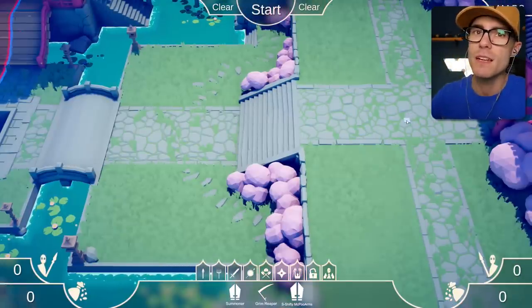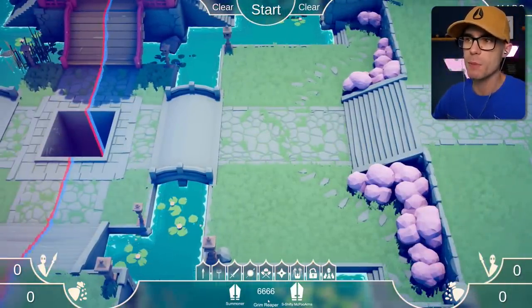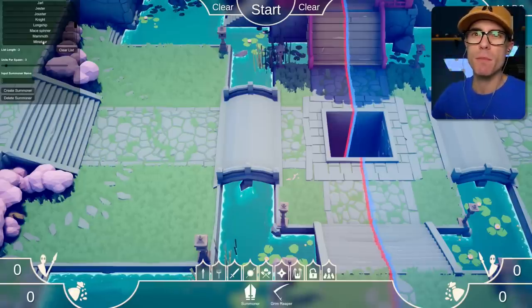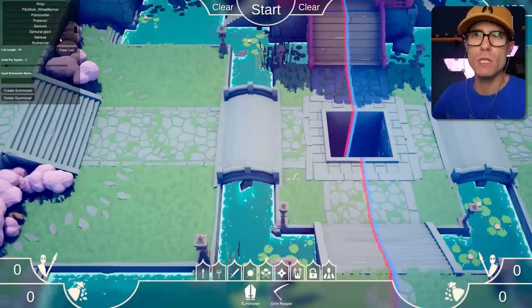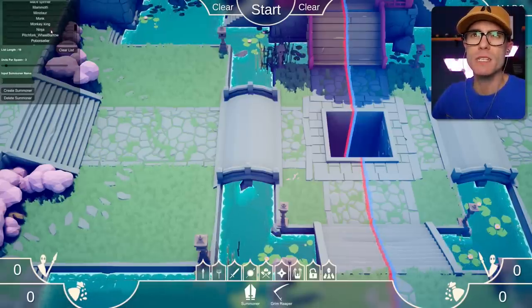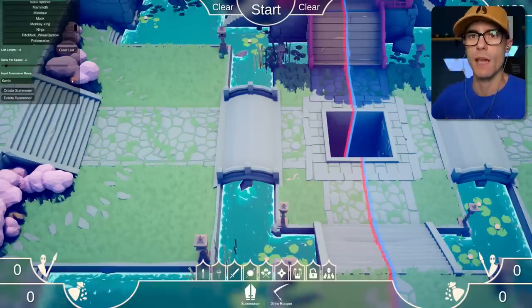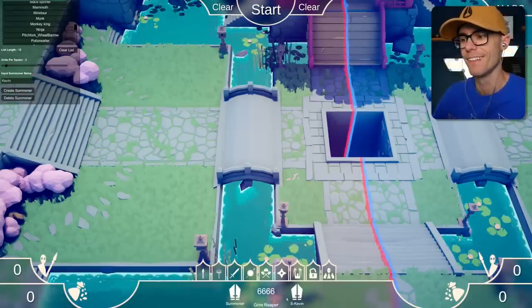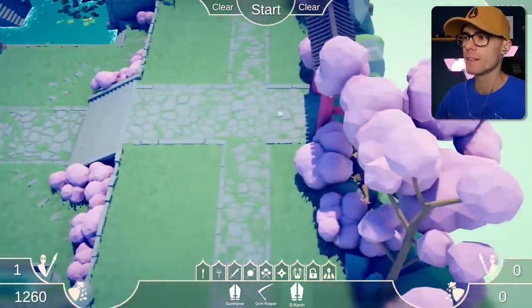Let's give these summoners some new units. I can't wait to try the Grim Reaper — that's going to be the best. Let's make one that summons minotaurs. I like minotaurs, and it summons quite a few of them. A jouster — sure, why not. I'll have them summon a Zeus, but I think I'll also get them to summon maybe some ninjas. A few ninjas. What am I going to name this guy? Kevin. His name's Kevin. Summoner Kevin — let's put him up here.